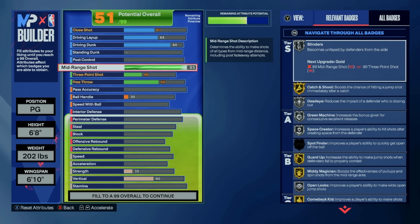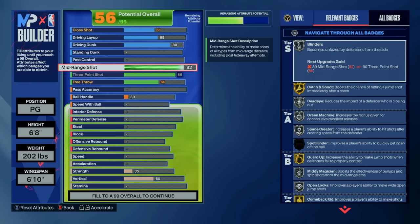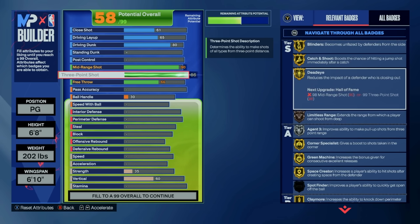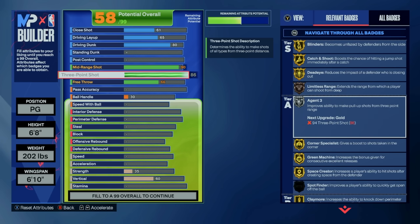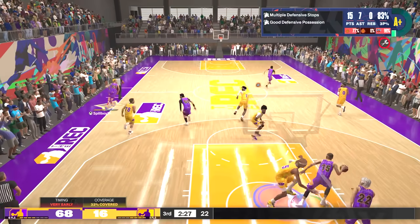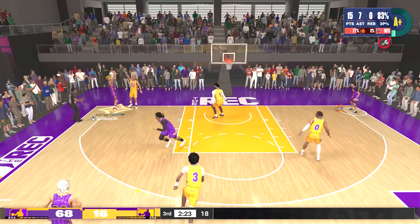If I wasn't going for the 90 mid, I would probably lower it to about a 72 for at least silver midi magician. Next, we're going to an 86 three-point rating for the silver agent 3 badge, which in 2K23 showed a promising boost, and I'm hoping it provides a similar boost in 2K24 — badge test coming soon. But at an 85 rating at least, we get bronze limitless range, allowing us to shoot from deep range. All in all, this build will be one of the more deadly shooting builds, especially on the wing.